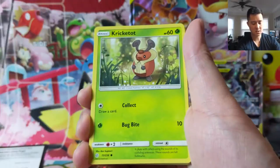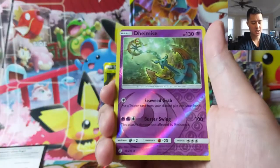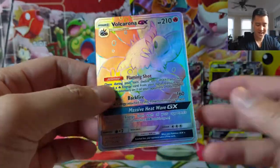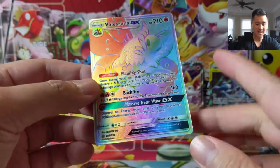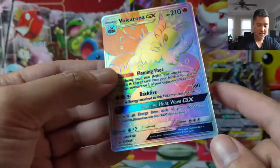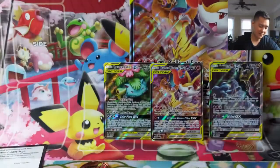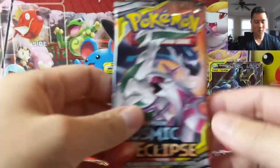Pignite, Zangoose, Kricketot, a Woobat, Ducklett, Helioptile, Cosmog, a Dhelmise is our Reverse. We did get a Rainbow — a Hyper Rare Pokemon in Volcarona GX. I don't think I have this one yet. Let's see how the centering is — pretty good, this one looks quite nice. I really like the idea of this card, I just feel like it just didn't do enough damage. If it was 30 it would have been much closer to strong, but not overpowered.